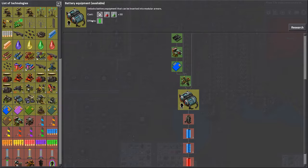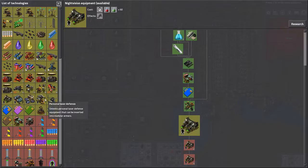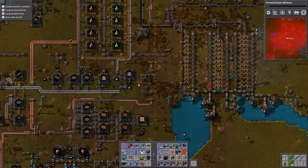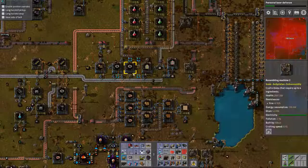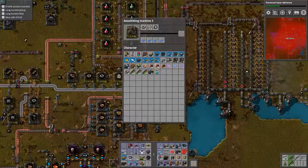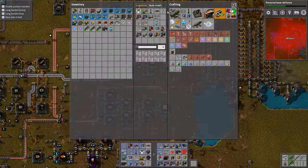Combat robotics — what is this? Battery equipment — stored electric energy for equipment modules, that sounds like a good idea. Portable solar panel also seems like a good idea. What is this one? Night vision equipment that turns everything green — I really don't like that. Personal laser defense — that sounds fun. Where are we producing the gears? Alright, I'm going to manually craft this — it's so embarrassing, but whatever.